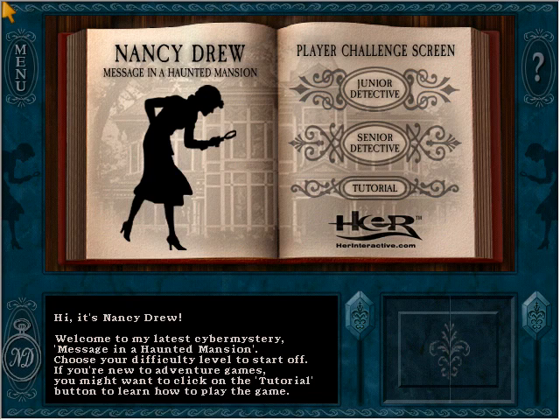Hi, it's Nancy Drew. Welcome to my latest cyber mystery, Message in a Haunted Mansion. If you're new to adventure games, you might want to click on the tutorial button to learn how to play. The noticeable difference here between this and the last game is that there are not three difficulty levels anymore — there are only two: Junior and Senior Detective. I'm going to go with Senior.